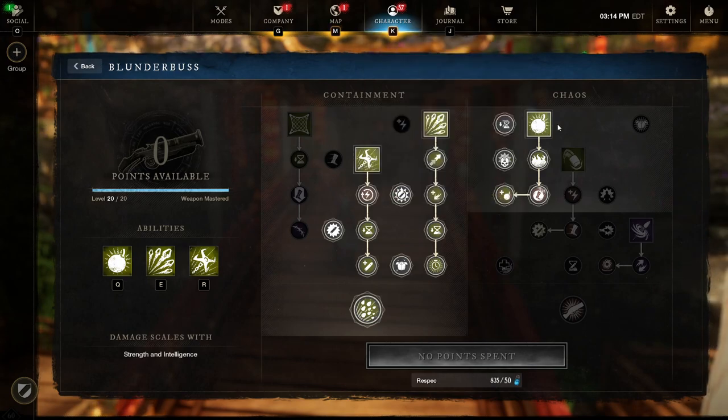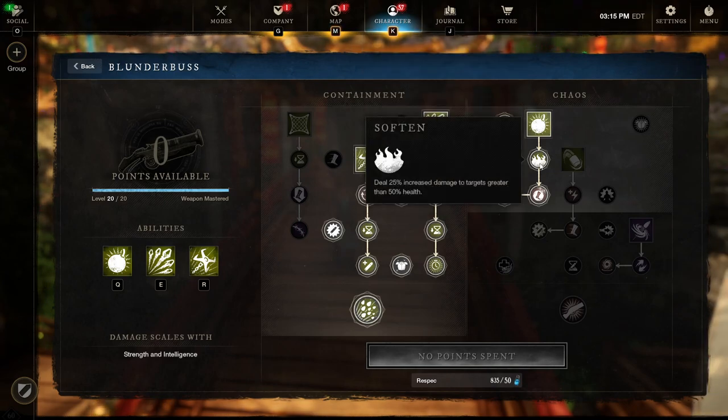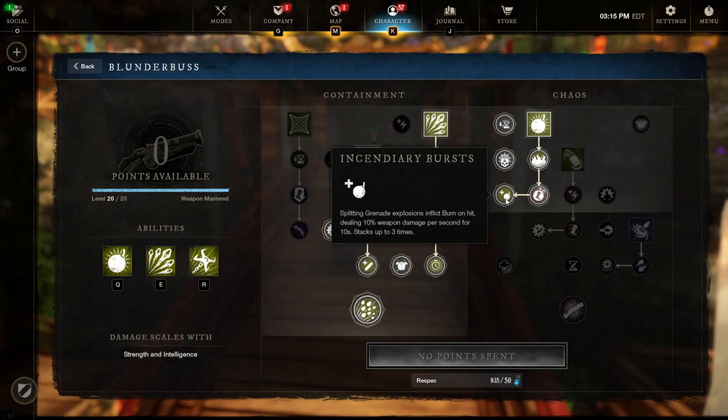Now we'll dive into the chaos side for remaining points, talking about the splitting grenade. You launch it and can press the key again to manually detonate it — it creates three little grenades that each explode dealing 85% weapon damage, slightly less if hitting the same target. We'll take the talent softened, which increases damage on targets below half health. We'll also take the haste talent when hitting things with a grenade. The talent we're really after is incendiary burst, which allows grenade impacts to explode dealing DoT damage — 10% per second for 10 seconds, totaling 100% weapon damage. It stacks, so if a target is hit by all three grenades that's 300% weapon damage, which is crazy DPS.